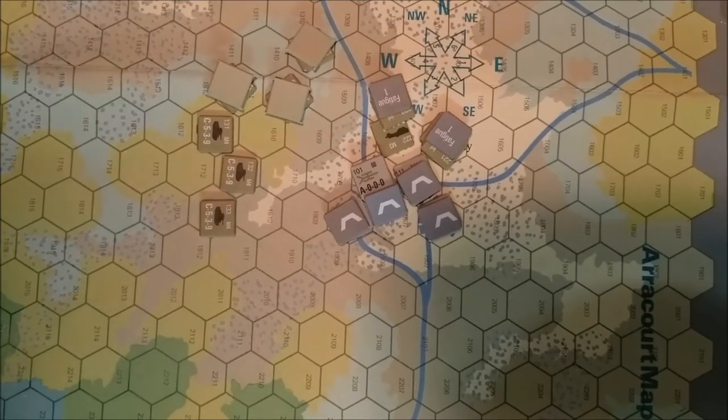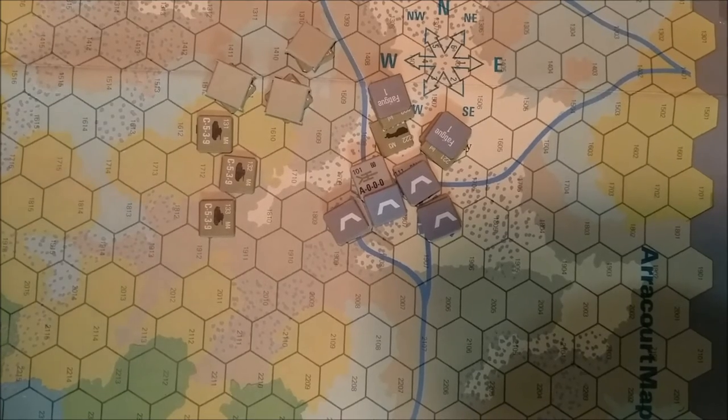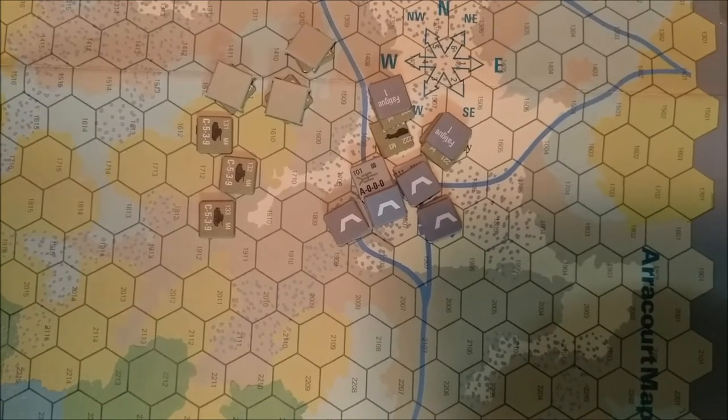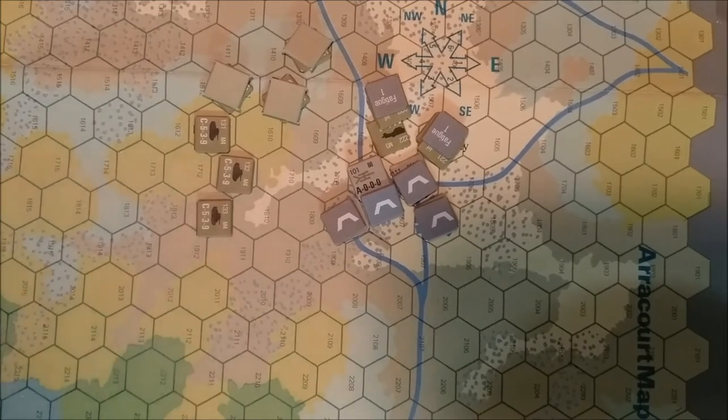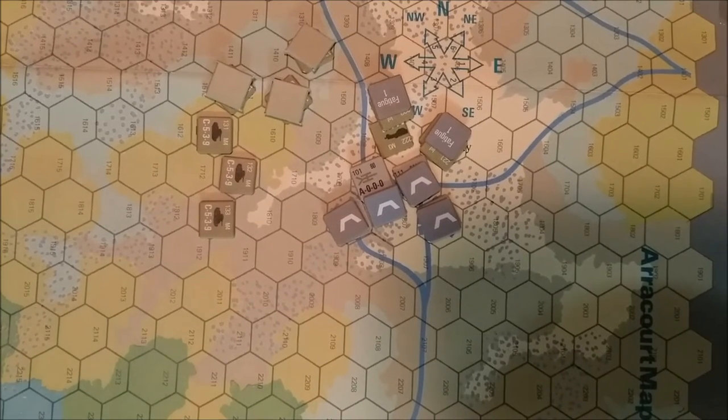Now we're going to go back and do opportunity fire and overwatch fire. These should have been done during the movement phase, however I didn't want to get caught up in combat while moving units. So I'm going to resolve that as a separate segment even though they should be done simultaneously with movement. Combat is resolved sequentially — one side shoots, then the other side gets to shoot back and forth. If you take losses, when it's your turn to fire with that unit you'll fire with the reduced strength.